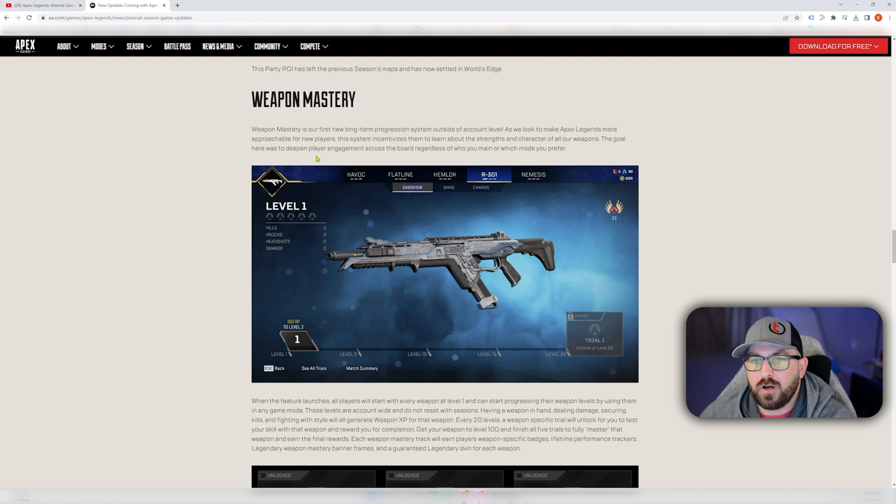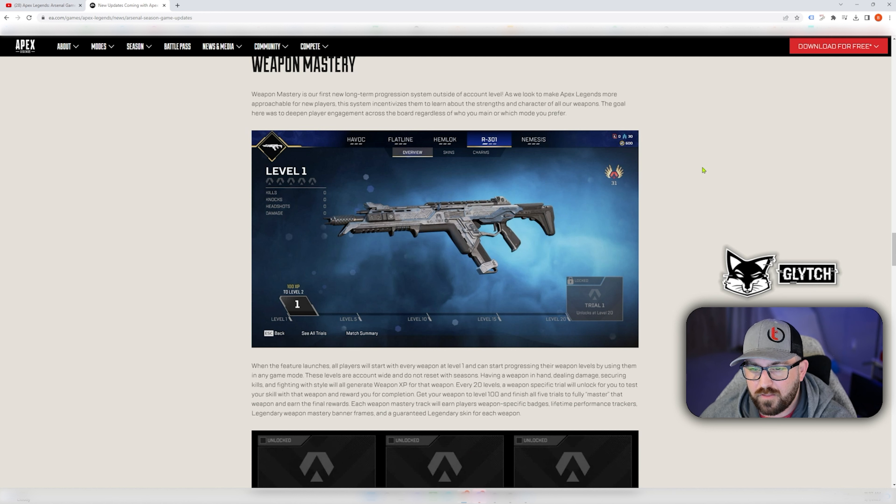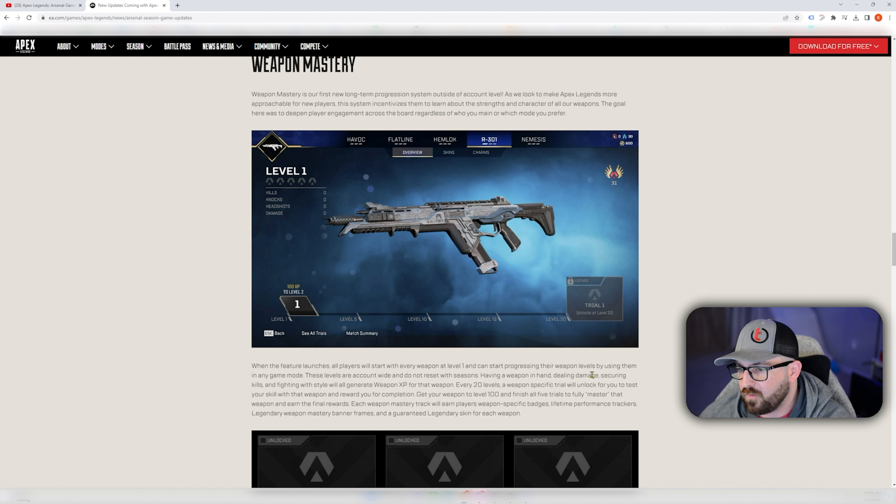Weapon Mastery is their first new long-term progression system outside of account level. As they look to make Apex Legends more approachable for new players, this system incentivizes them to learn about the strengths and character of all weapons. The goal is to deepen player engagement across the board regardless of who you main or which mode you prefer. When the feature launches, all players will start every weapon at level one and can start progressing by using them in any game mode.